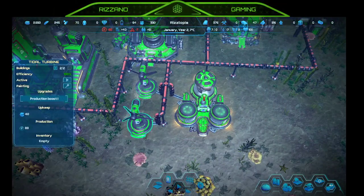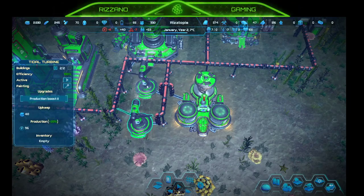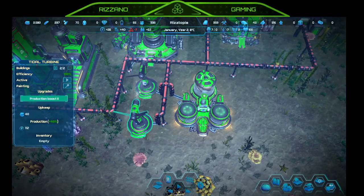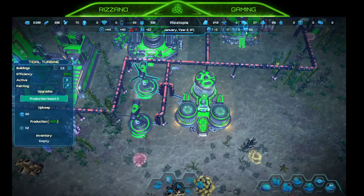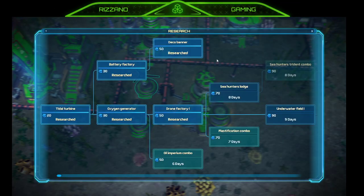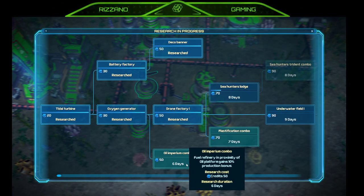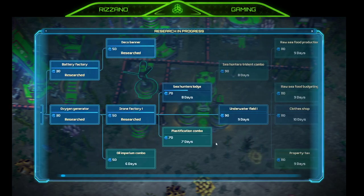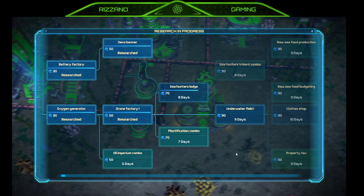Can we upgrade the sponge collector? Production boost — 20 credits, 5 plastic. Let's go ahead and upgrade both of these. How do I get more iron? Monthly produced — I don't have anything producing iron. Let's go ahead and research that. Trying to see — sea hunters lodge — there we go.